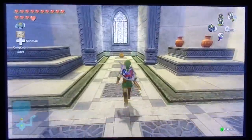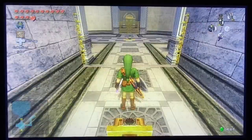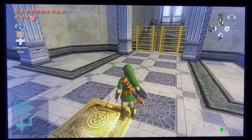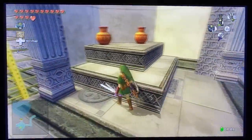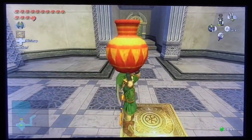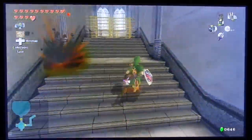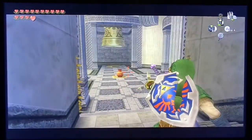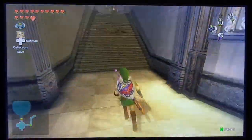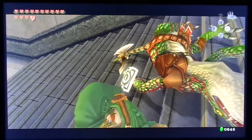This will actually activate a platform that allows us to open up this chest, which has a bundle of arrows. We also need to break that pot - it unlocks those two. If you ever get stuck here, this is the part where you have to use breakable pots to unlock this. We need to go forward, then turn around and shoot the pot to break it, and that will open up the next doorway. It's kind of like a tricky puzzle.